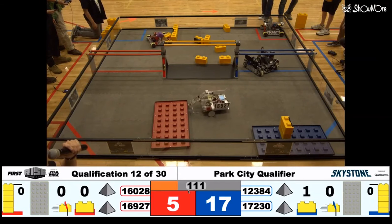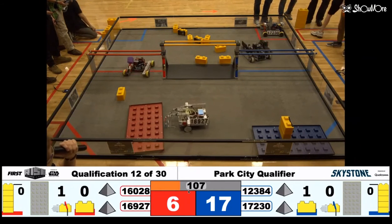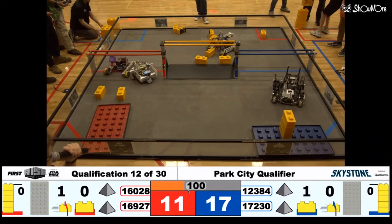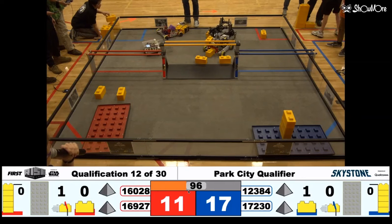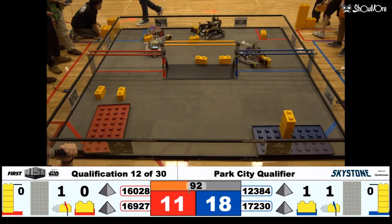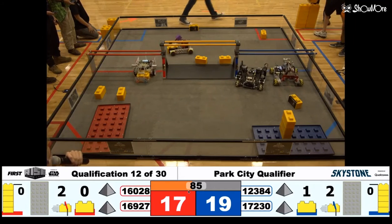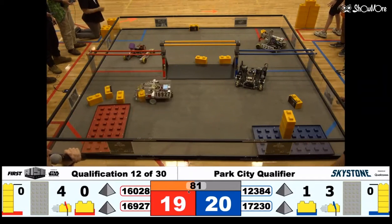Checkmate getting caught on the limbo poles — straight clotheslined. Both teams coming through quickly, trying to get their stones under their skybridge. Looks like Fangle Robotics has an interesting setup. They seem to have three wheels on their robot. Seems to be working for them — they've delivered a third stone, and so have their partners.